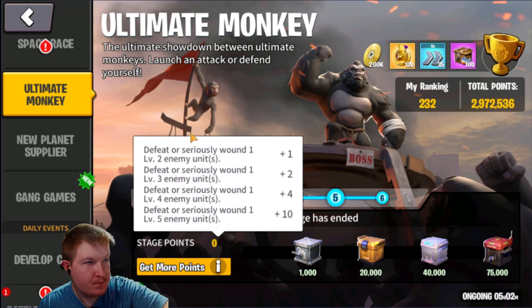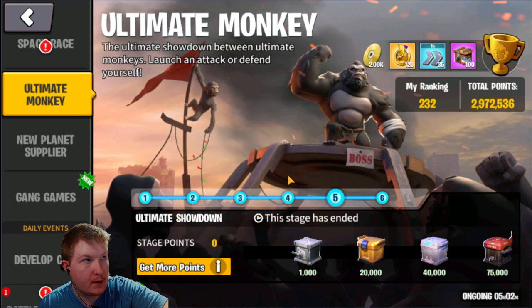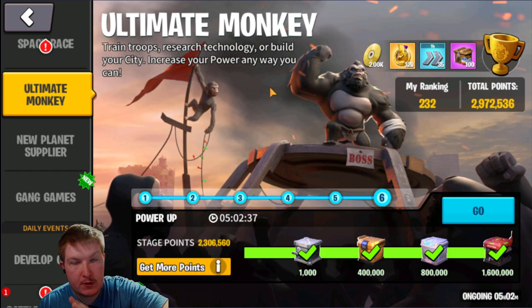On the fifth day, you want to go around and attack other players, or go ahead and hit some of the neutrals, because you want to get wounds. Then on the sixth day you just increase power again, and that's really all you have to do for the event.